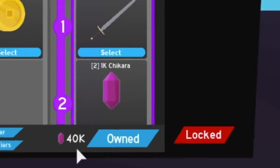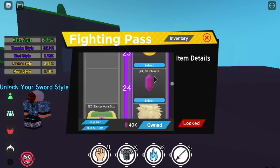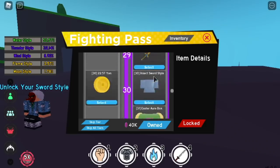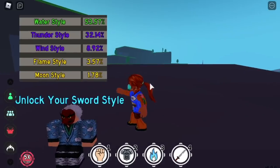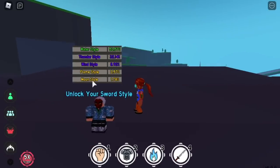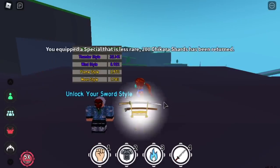The N6 style is easier to get. You just need 40,000 Chikara Shards and grind until you reach tier 30, and you can get it for sure. It will be permanent in your inventory. For the Moon Style, it is harder because you only have a 1.78% chance of acquiring it.